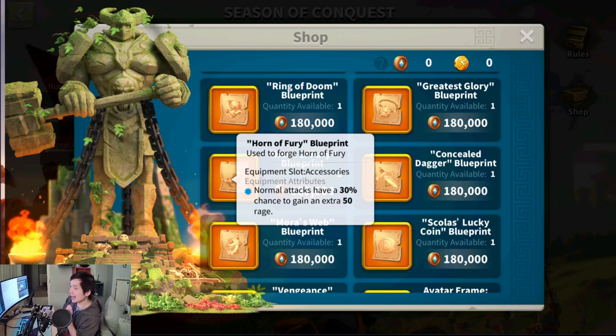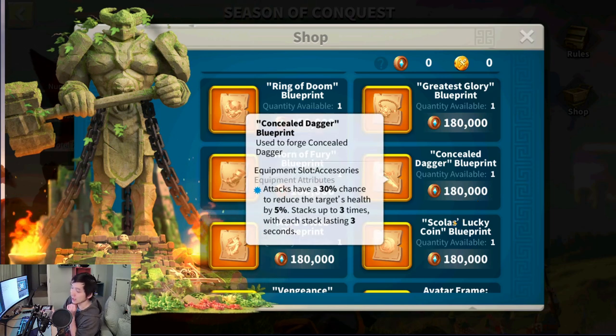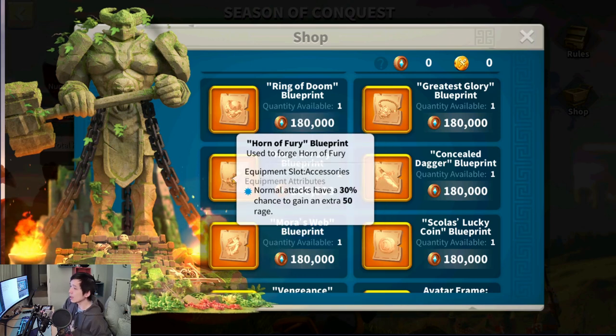I can't really decide on which item I should be getting. The Concealed Dagger can work very well for Swarming because it provides a debuff — 30% chance to reduce the target's health by 5%, stacking up to 3 times, with each stack lasting 3 seconds. 30% chance is pretty high. On the other hand, the Horn of Fury gives a 30% chance on normal attack to gain an extra 50 Rage, which is a very good way to boost your Rage engine for your commanders — almost like having an additional Joan of Arc buff for one march.